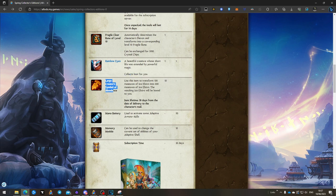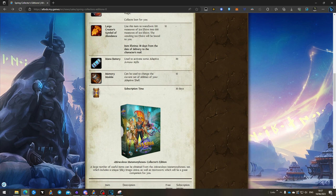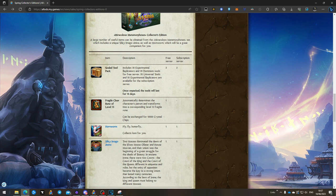Free-to-play only gets the ice elixir multipliers — pay-to-play used to get these but they were removed because they were considered pay-to-win, which conflicts with the pay-to-play model. Free-to-play also gets mana batteries and memory modules, since those are available via the cash shop boutique on free-to-play only. Pay-to-play players get 30 days of subscription time, which is a fat bonus.